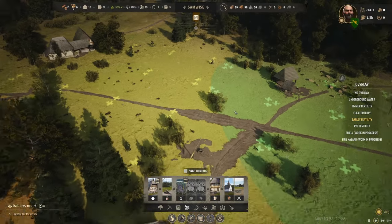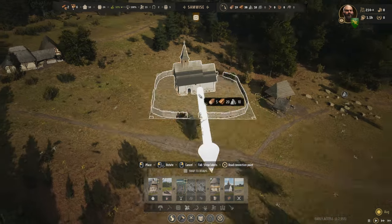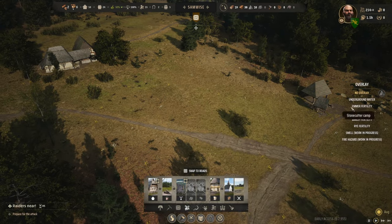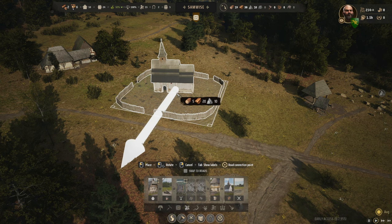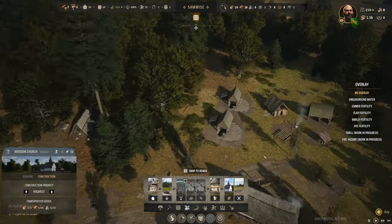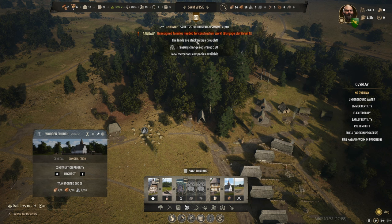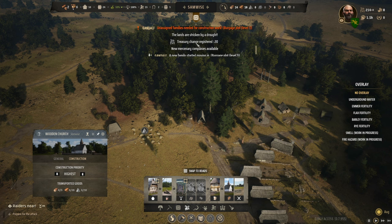Church goes right here. There is potentially another field over here I forgot about. Let's see the barley one more time - it puts you kind of right in here. Kick your priority out, let's get you going. Noises - new family, family members, construction, burgage plot. New mercenary companies. Treasury - another 20. We now have enough treasury to finish off our retinue. Next bandit battle we'll bring them in and add the last four.